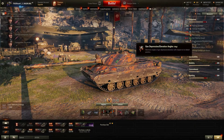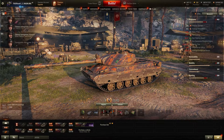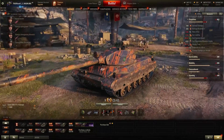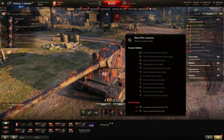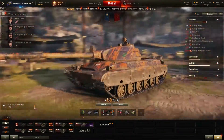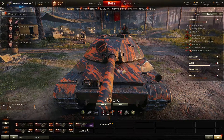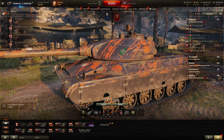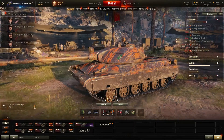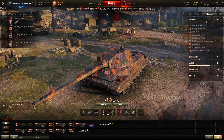The rate of fire and gun loading time are not up to par because I'm not using the best crew, Brothers in Arms, or the best equipment for that. Basically this tank does not have the best rate of fire — 9.15 seconds reload time. You can buff that down to around eight seconds or maybe high sevens with all the equipment. It's decent enough.